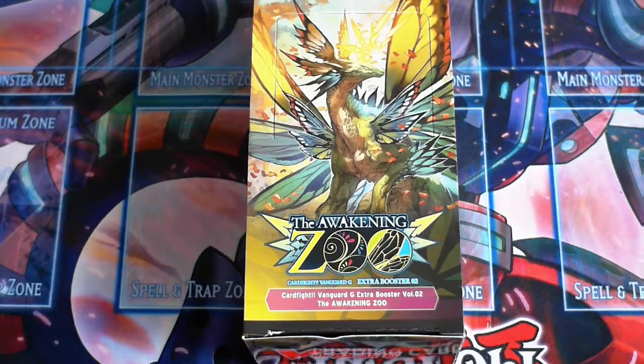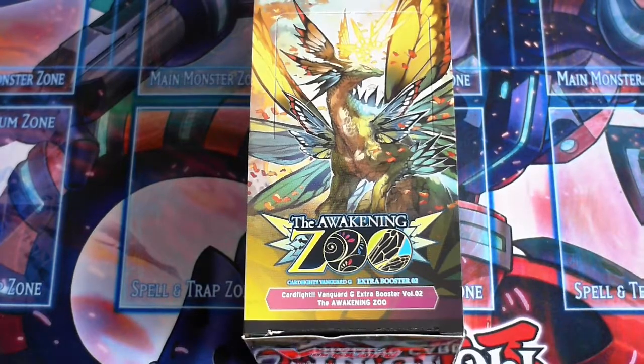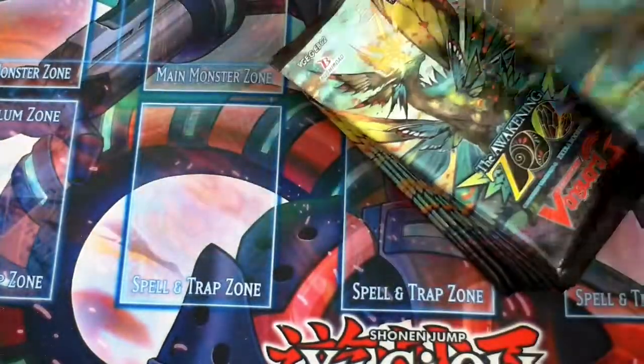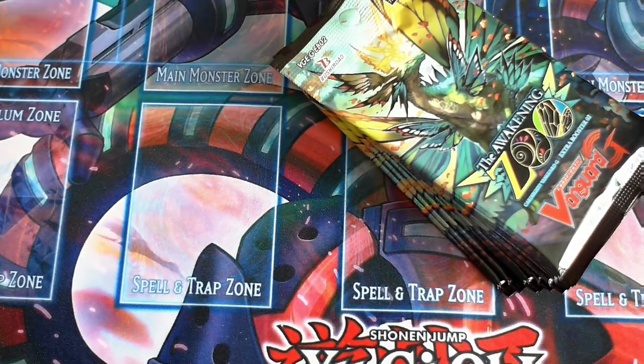Hello guys, welcome to another episode from me, Cardfire87, and today we are going to be opening up the Awakening Zoo box, which we finally got round to. So again, it's all about Great Nature, Neo Nectar, and Mega Colony. 12 packs, 7 cards per booster. Let's start opening them, shall we? See what we get.